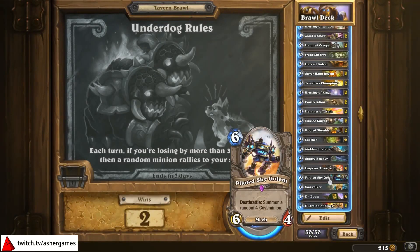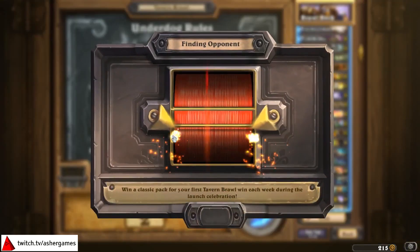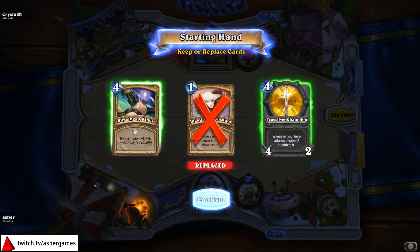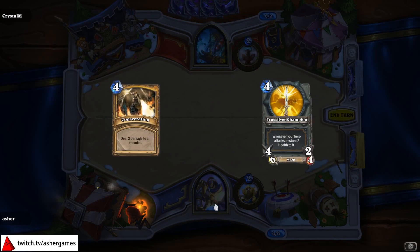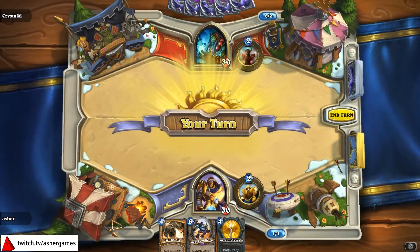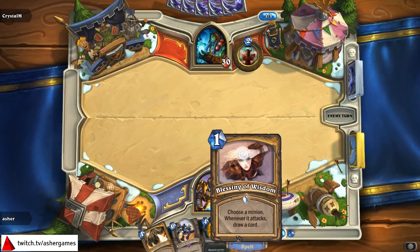Let's do one more. Like I said, it's literally a deck of desperation thrown together. Maybe there's some earlier plays I could have done that would have been better, but Handlock's just rough. I will actually keep True Silver here. There's a lot of Paladin cards I don't have. Pretty much if it's a non-basic card for Paladin, unless it's Murloc Knight — because I've gotten enough Grand Tournament packs — I don't have it.